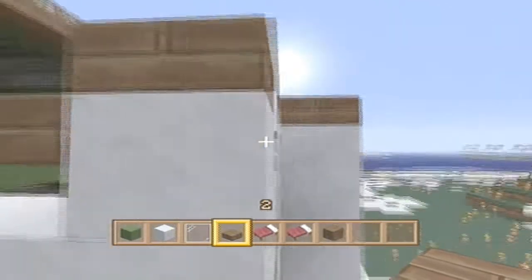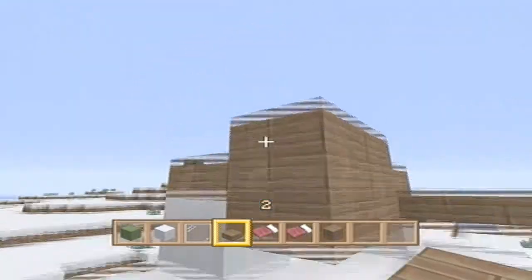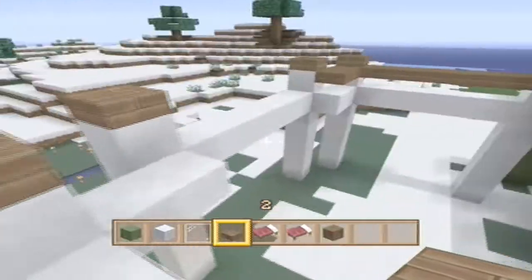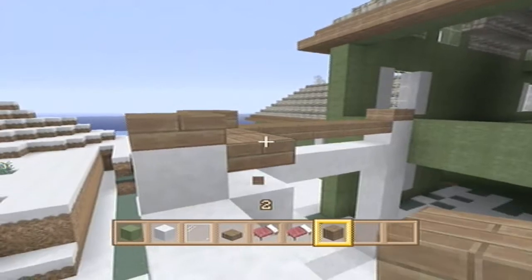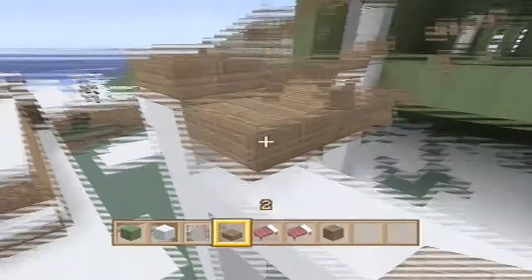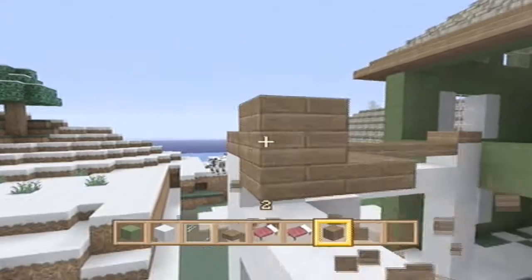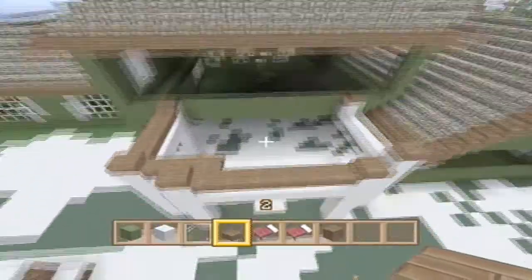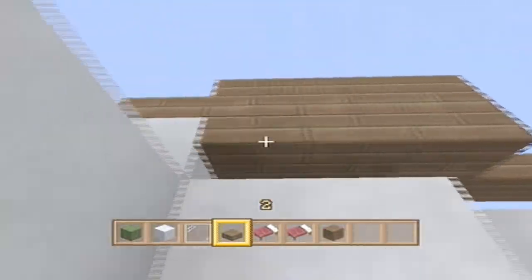It seems like every time I get started on something... should we put it like that? It looks like we did something wrong here — that looks a little weird. We could make it come around like this. But yeah, I've got a lot of projects and a lot of stuff I'm working on in this world. It's gonna be a while before I do the interior of this house — I'm probably not gonna do the interior on camera because it's pretty big. I'll let you guys have some fun with it.